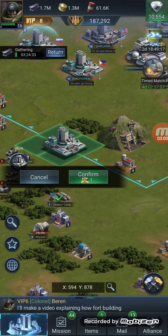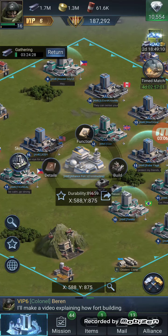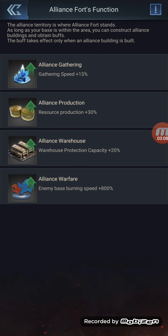If you want to look at the Alliance fort buffs, just go to the Alliance fort, go to Functions, and you'll see what's currently available.